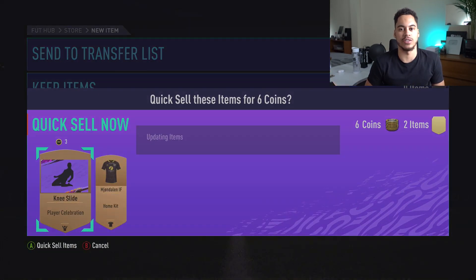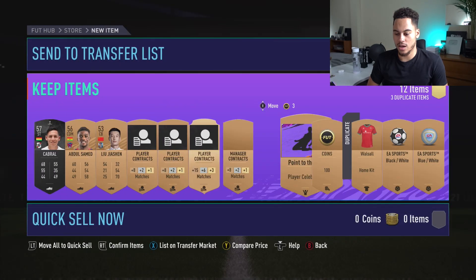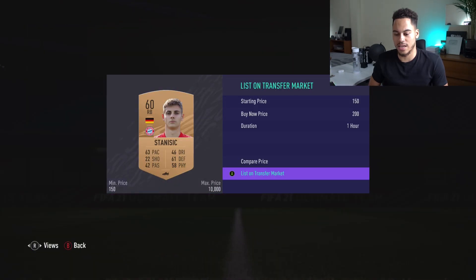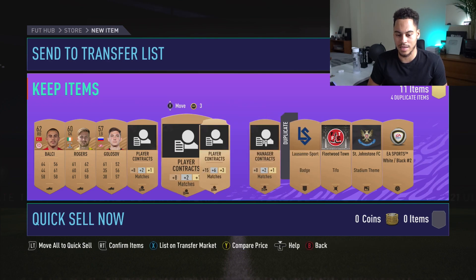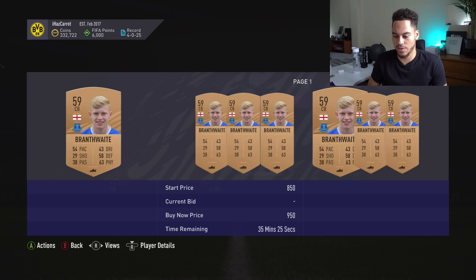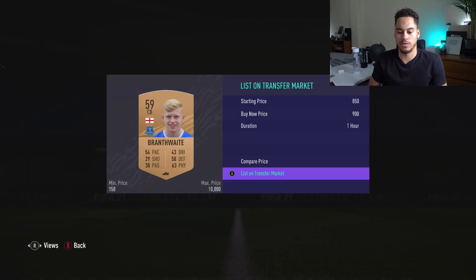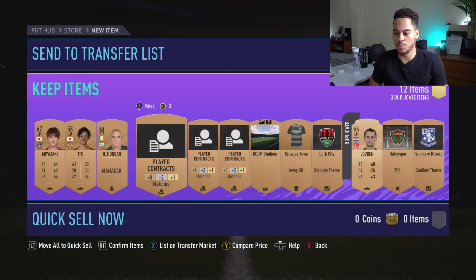We get another stupid card and 100 coins. We get a Bayern Munich player — Stansich — only 200 coins but I'll list that up. 100 coins again. None of those players are worth much. Branth — 750, 950 coins — I'll go 900. That's a decent card, some Everton fans might pick him up.